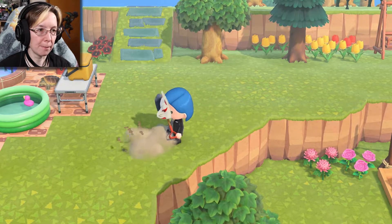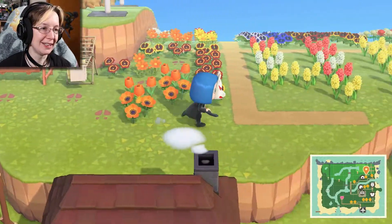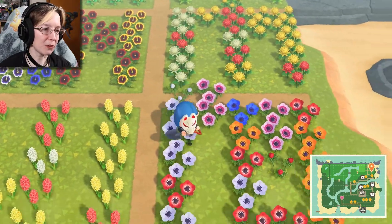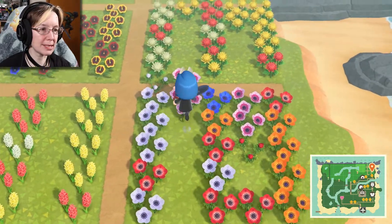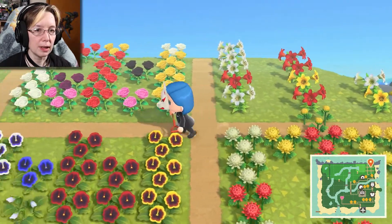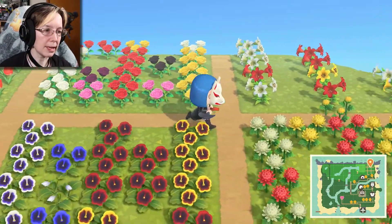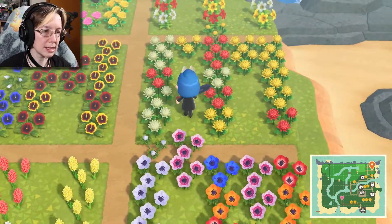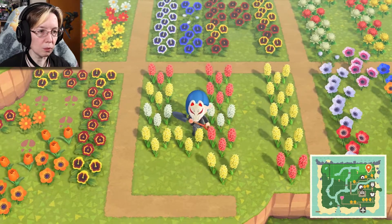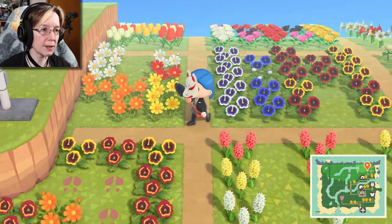Alright, get out of the way tree. Anyway, flower bed — as you can see, it's getting a little out of control. We got flowers everywhere and places they shouldn't be. Like these I don't care about, and the tulips I don't care about — they don't do a lot. But everything else is kind of overflowing. So we're going to have to do some fixing here.